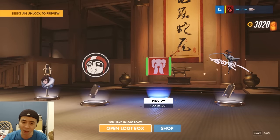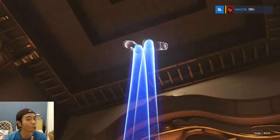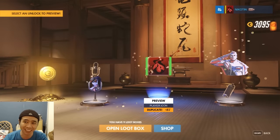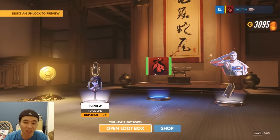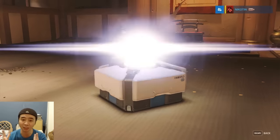Eleventh loot box: two rares, a duplicate icon — same one I use right now — and money. I'm not giving up. Box 12: I've got two legendaries so far.